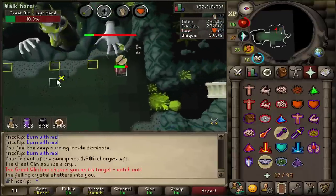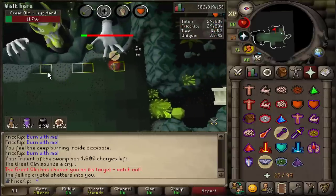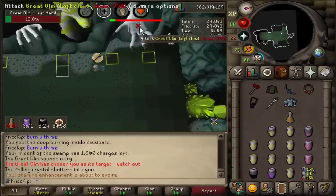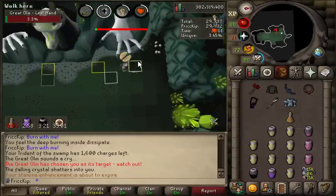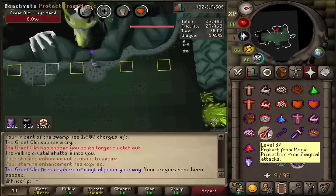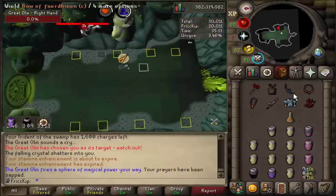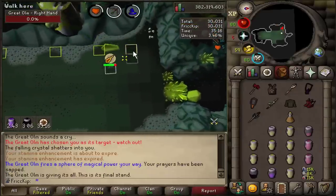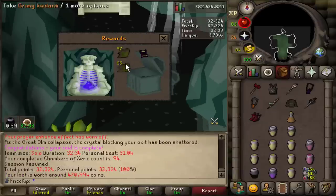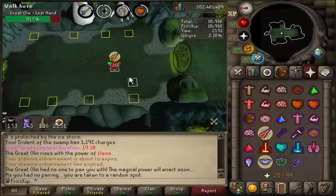The most common scenario I'd use one-to-zero for is when the melee hand is almost dead and you want to get those last few hits in without worrying about getting into the four-to-one cycle, because you can get into one-to-zero anytime — it's guaranteed no matter where Olm is in its attack cycle. Another situation is if you're desperately low on food but have enough stamina potions. Or maybe you have a slower hitting weapon like scythe or fang — having a slower weapon would probably make doing one-to-zero a little bit more worth your time.